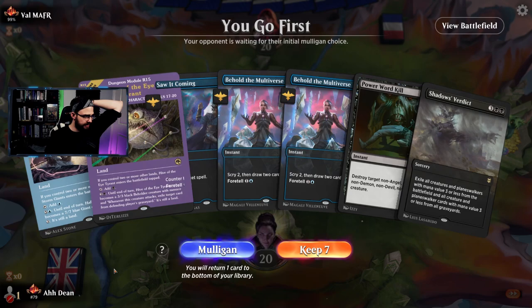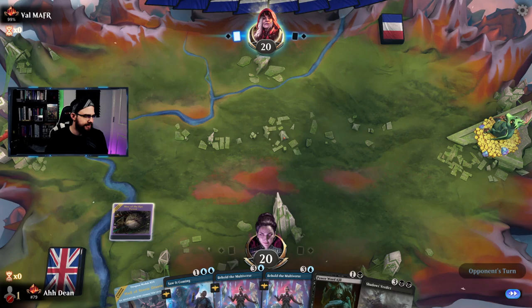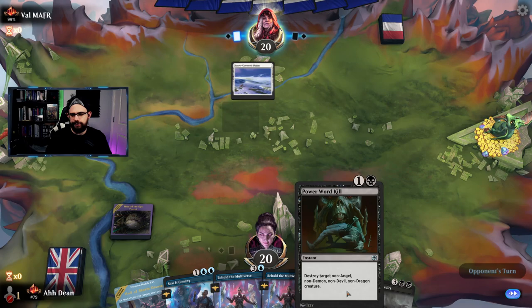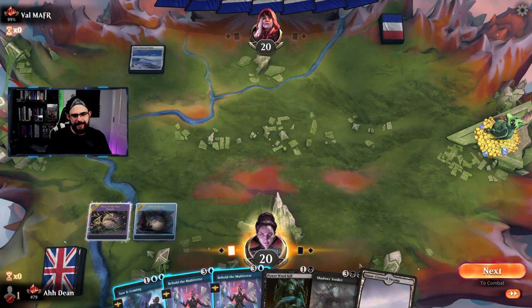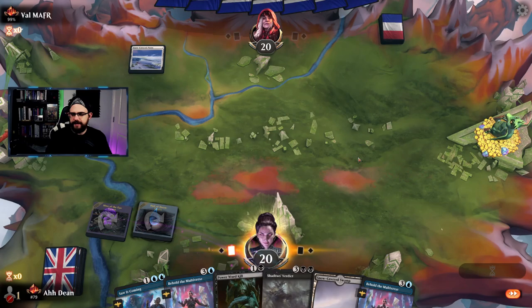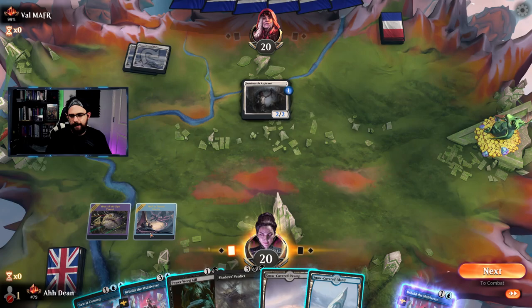These two lands both come in as creature lands. As I was saying in the deck tech, the only issue for me with this Dimir list is that Power Word Kill doesn't touch dragons, which are extremely pervasive in the current meta. Another swamp — ideally this would have been blue mana for the Saw It Coming. I think I'm going to foretell the Behold the Multiverse and pass. If they're going lots of small mono-black, this Shadow's Verdict works well.